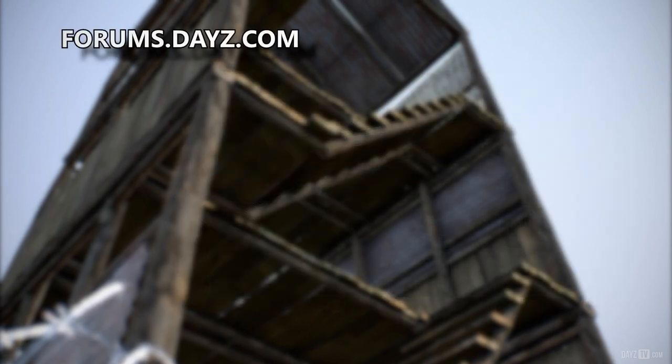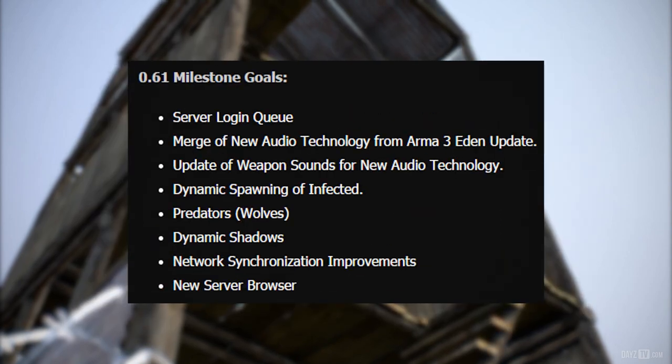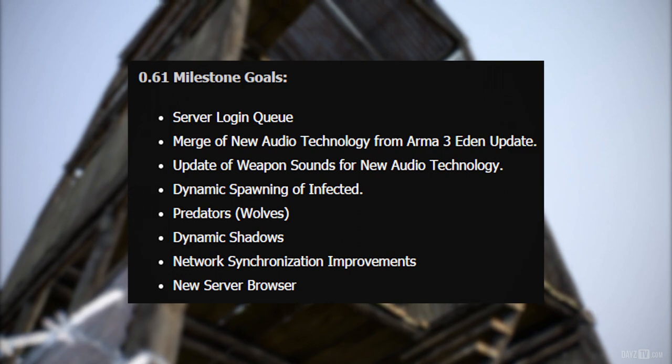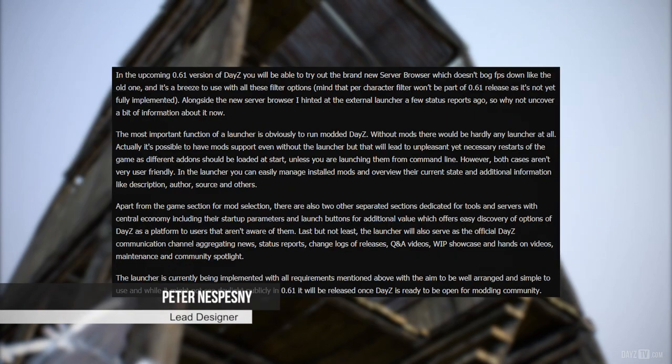Now let's remind ourselves of the .61 milestone goals: server login queue; merge of new audio technology from the Arma 3 Eden update; update of weapon sounds for new audio technology; dynamic spawning of infected; wolves; dynamic shadows; network synchronization improvements; and new server browser. Now let's see what lead designer Peter has for us this week.